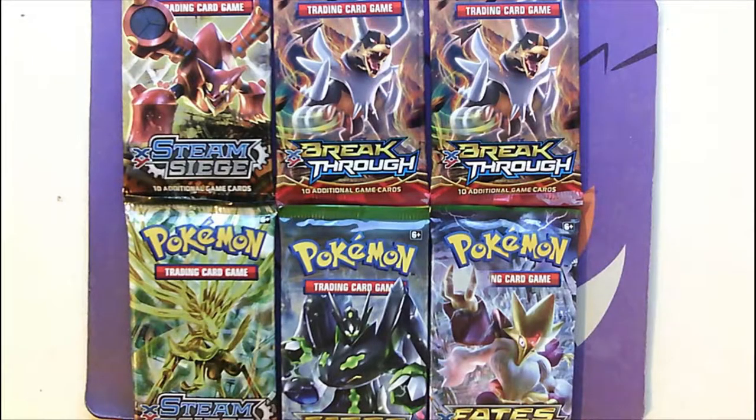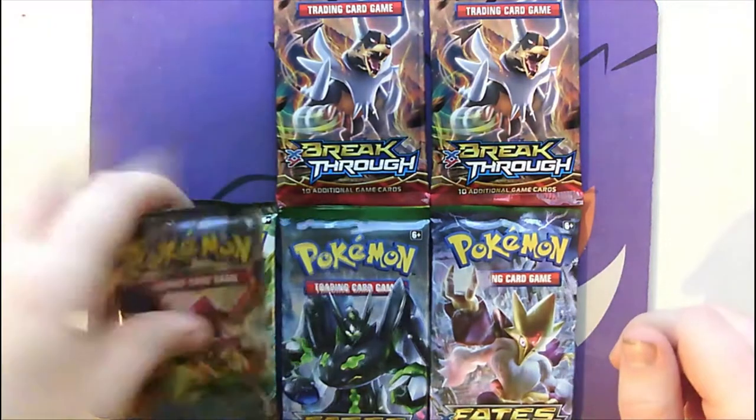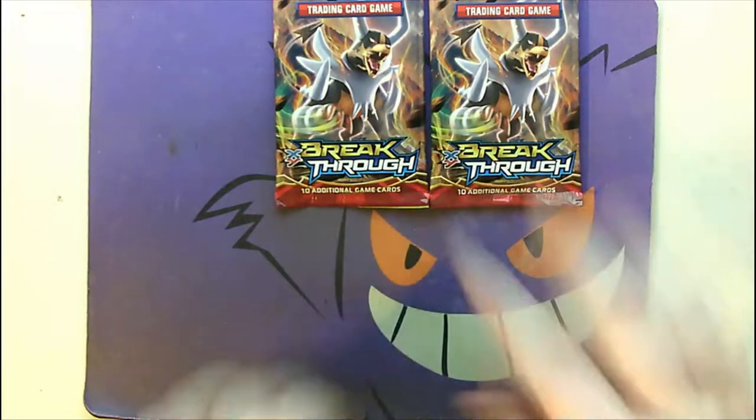As for the six packs that came in the box, we have two Breakthroughs, two Fates Collide, and two Steam Siege. So let's go ahead and start off with these XY Breakthroughs right here.